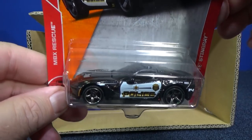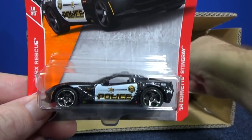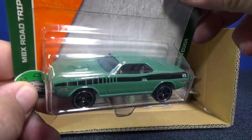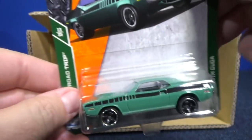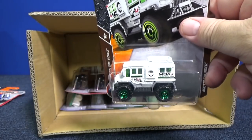Fourteen Corvette Stingray - it has a police light bar on top, which is part of the window actually. And this one, Seventy Plymouth Cuda - interesting color. It's kind of neat to get different colors with different models though. Everything can't be candy apple red - it kind of gets boring.